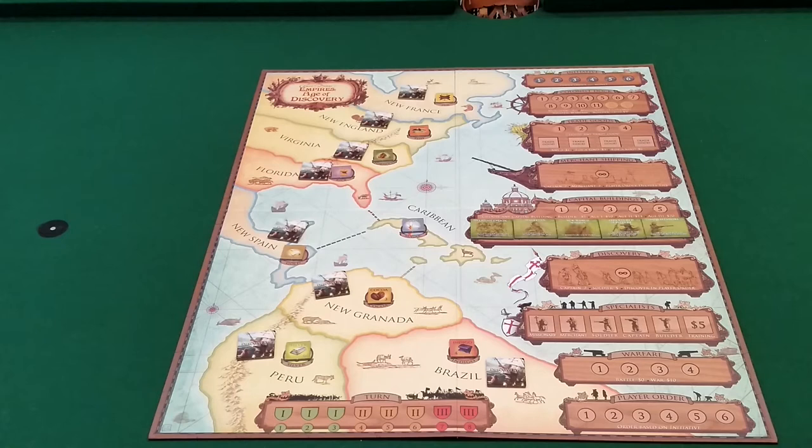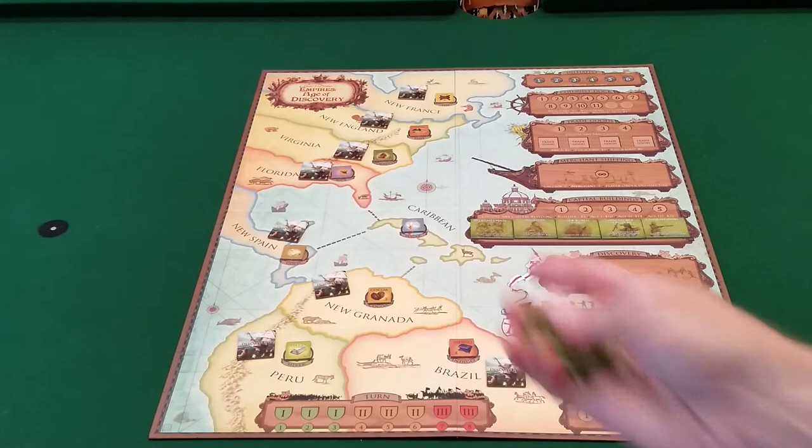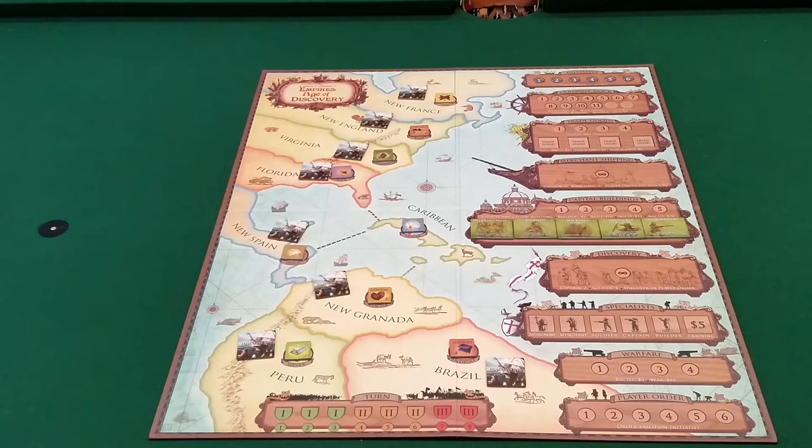They also included a new map on the back side of the board in this deluxe edition — a world map instead of a map of the new world colonies in North, Central, and South America. There's not a huge difference in how the game plays between the world map and the original map. To play on the world map side, you need to buy a small expansion from Eagle Griffin Games that gives you different tiles and new capital buildings. Some new tiles like spices, tea, and other goods are applicable to the back side but don't come in the box.